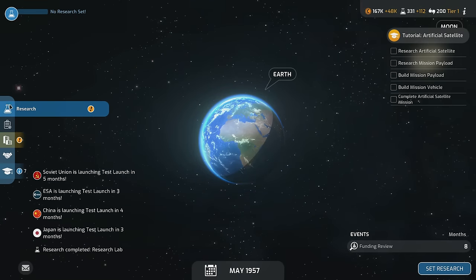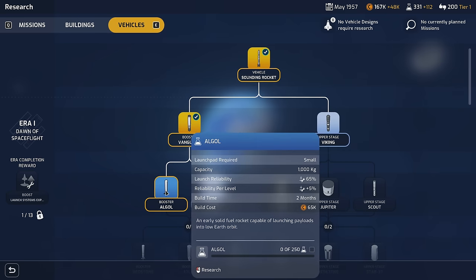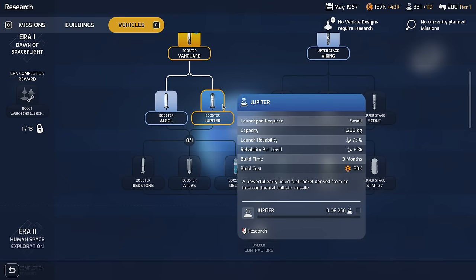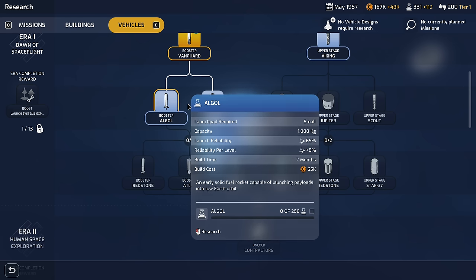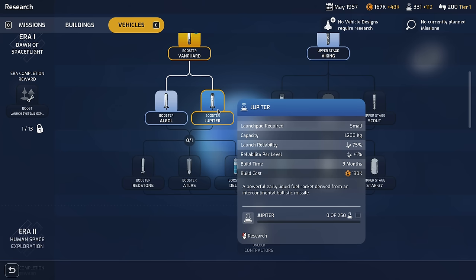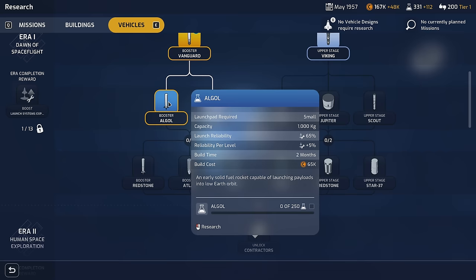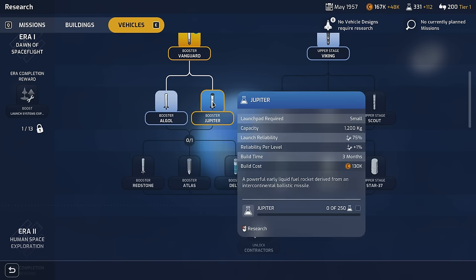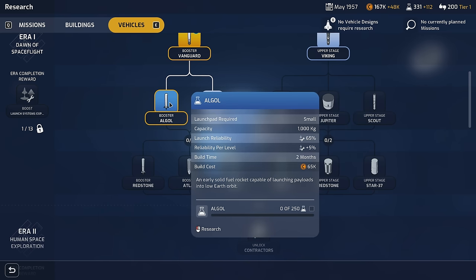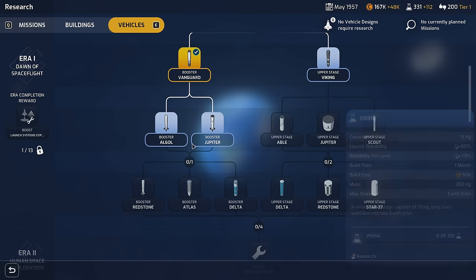The research lab is complete. With that done, I'm looking at the Jupiter booster — 65% reliability per level going up — or the Algol, which becomes more reliable over time and is cheaper to build. The Jupiter liquid fuel booster starts at 75% — 10% more reliable than Algol — but only gains 1% per level up. Algol costs less and becomes more reliable over time, which seems better. I'll go with the Algol booster for now, and we'll probably need an upper stage too.